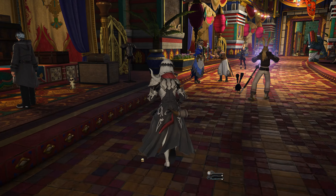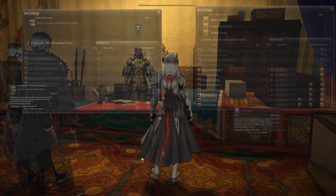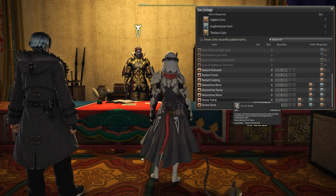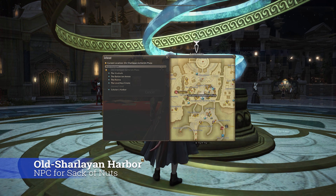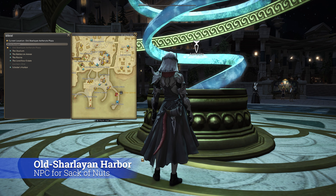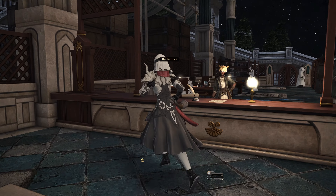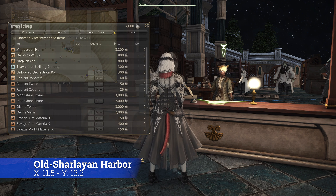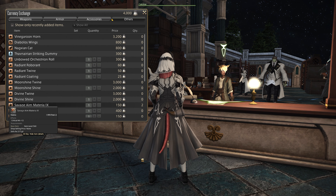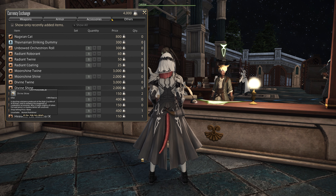If you collected some Aglaea and Euphrosyn coins as preparation for the patch and completed Theleia as well, you can now exchange one coin of each raid for one Divine Shine or Twine. But before rushing off to do that, remember that in Old Sharlayan at the harbor, another NPC's arsenal of goodies has also been extended — she offers Twine and Shine for sack of nuts too. The difference is shine costs a bit less than twine, so try to upgrade your left side gear with the alliance raid coins while using sack of nuts for the accessories.